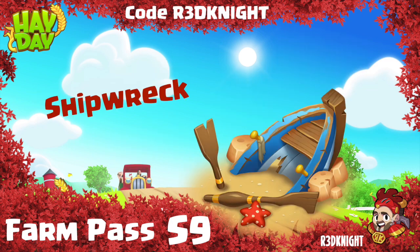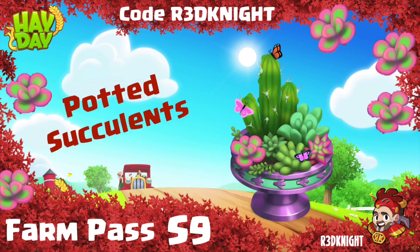Now the second decoration that we're getting is the shipwreck. We've got this one previously and it's coming back into the game again but on the paid road. So you have the chance to get another shipwrecked ship you can place down on your beach and maybe put together with the other piece.